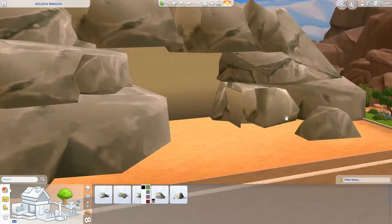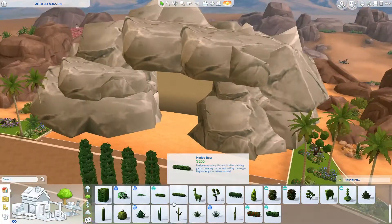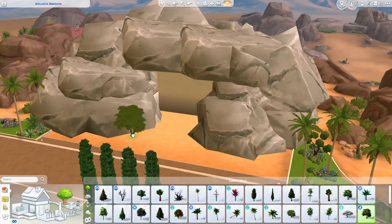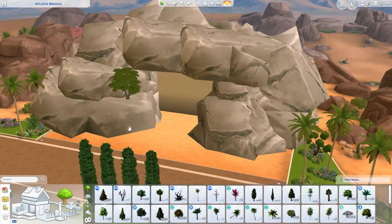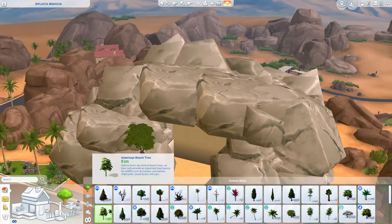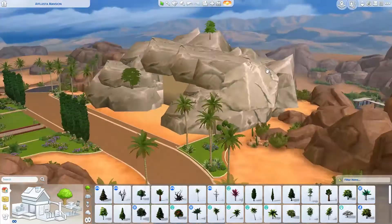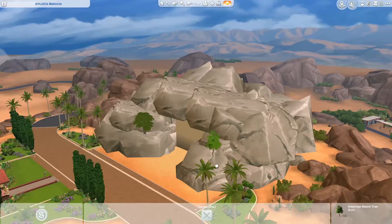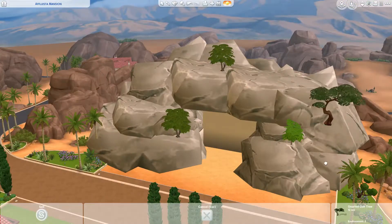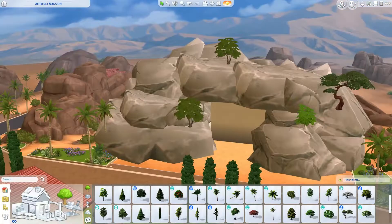That was the only thing I could think of to solve the problem of needing stuff over the house. But now that I've figured out I can do this with rocks, that's another option. I wanted it to look more like a grassy knoll than rocks, but you might be able to play around with something else to achieve that.